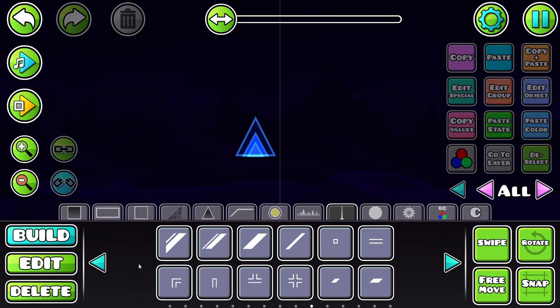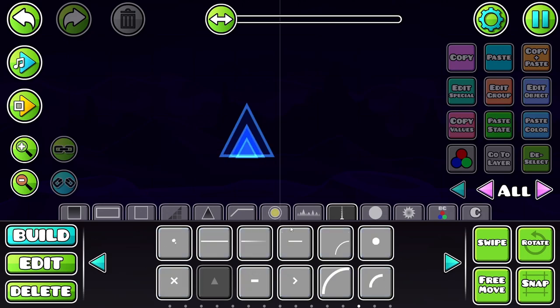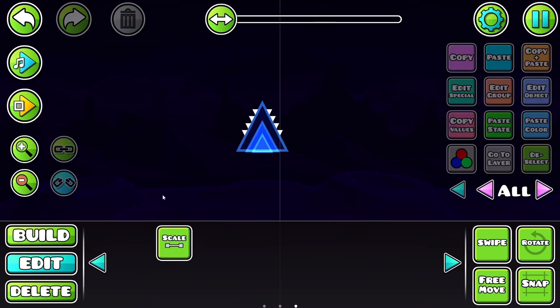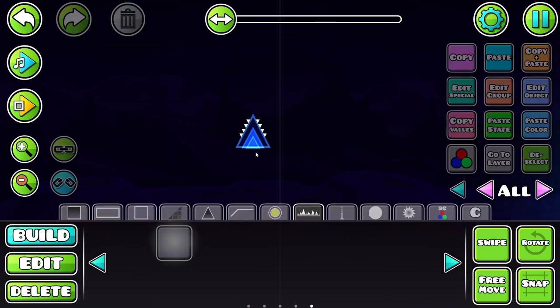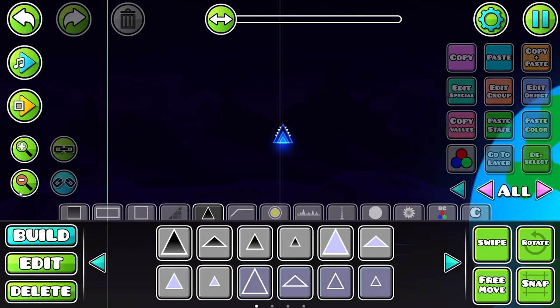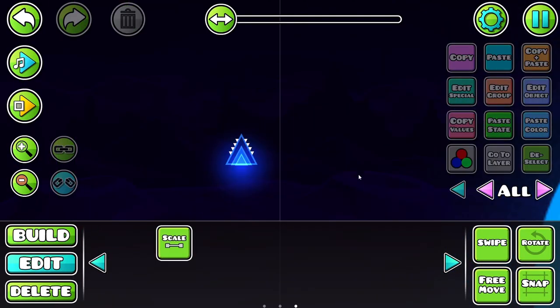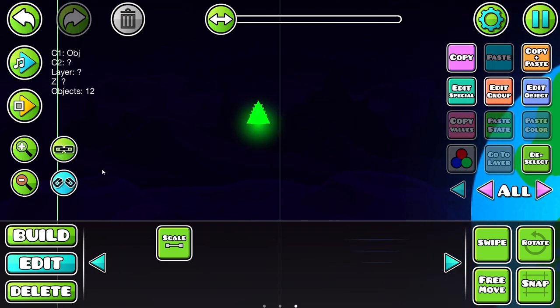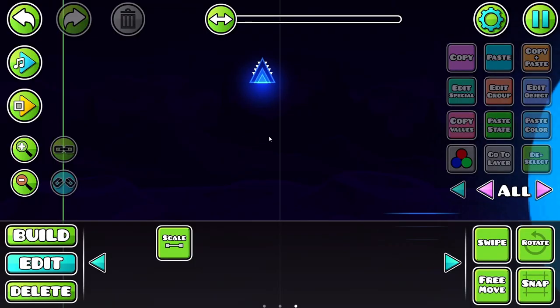We gotta make it somewhat futuristic. We can use these spikes over here and scale this down to be very small. This looks nice. We should add a glow piece and put it at the center of the spike. Let me make this bigger. Yeah, this looks nice — I guess we're gonna use this. So I'm gonna bunch this up using the link trigger. This is pretty much it.